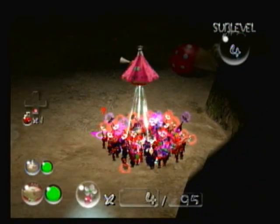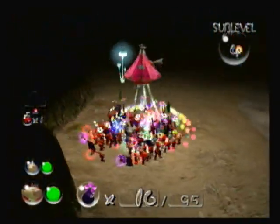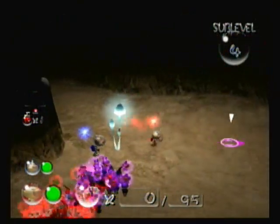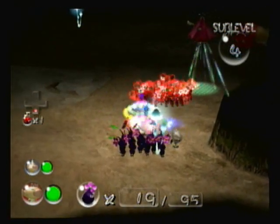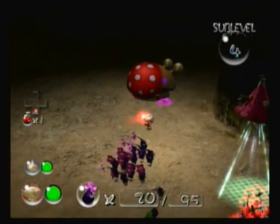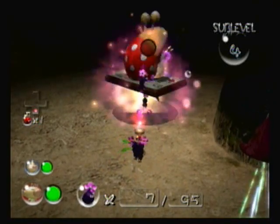Here we are on sub-level 4. We actually have a Spotty Bulborb here, and naturally we're going to want to divide up our Pikmin again. This time we're just going to take our Purples. We actually have 20 Purples now, and this guy is in a very, very strategic place for us. We're just going to swarm him and kill him.